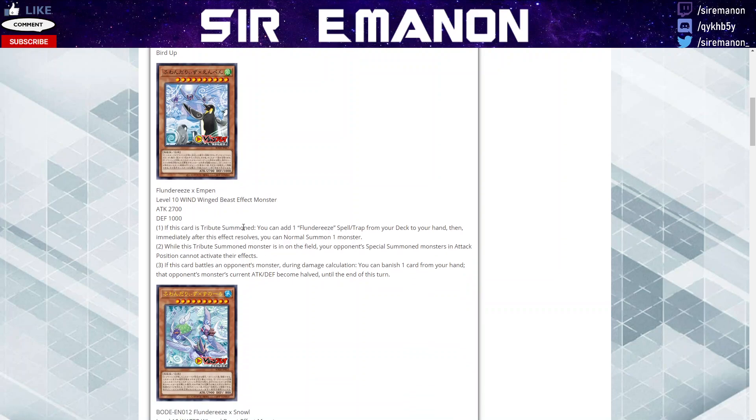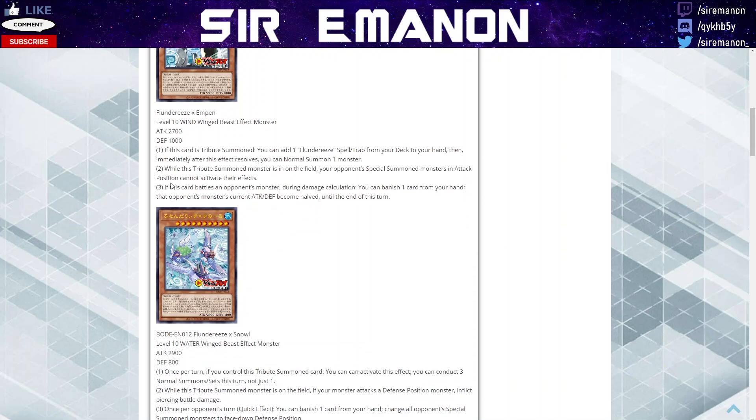So basically, if this card is tribute summoned, you can add a Flundereeze spell or trap to your hand, and then you get to immediately perform an additional normal summon for any monster, not just winged beasts. Additionally, while it's on the field it's a floodgate — which makes me very sad — basically a Majesty's Fiend for any special summon monsters your opponent controls in attack position. So it completely shuts off link monsters or deters aggressive pushes because your opponent has to summon everything in defense. If it battles an opponent's monster, during damage calculation you can banish a card from your hand and cut that monster's stats in half until end of turn, which lets you banish your smaller ones and get them back later. This effect probably won't come up much, but it's there.